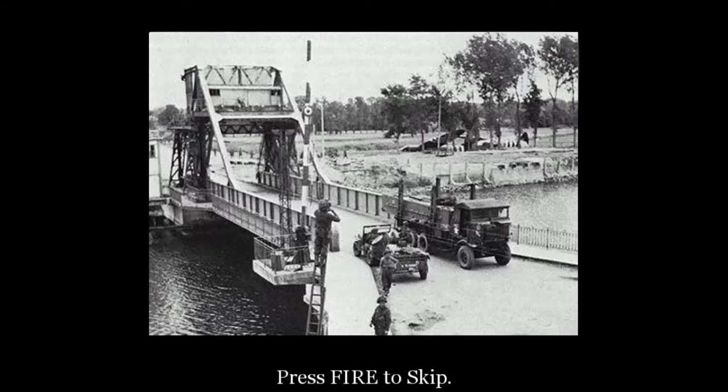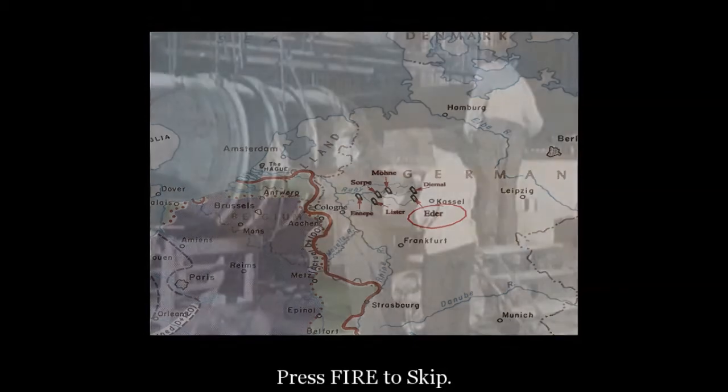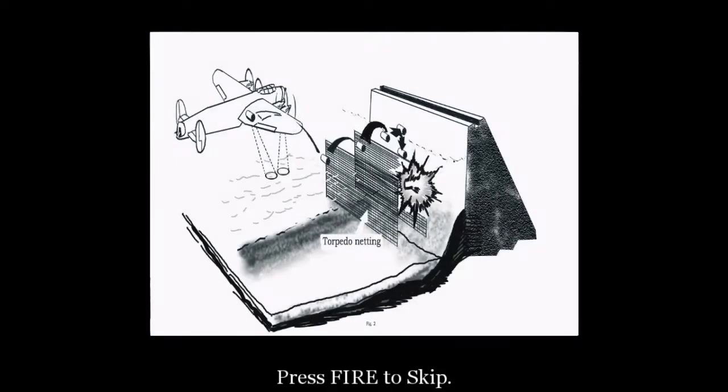Now let's get down to business. These are the locations of the major hydroelectric dams in the Ruhr industrial region of Germany. Their main purpose is to provide electrical power to the factories and cities throughout the area. Last year, a clever fellow by the name of Dr. Barnes-Wallis created an odd sort of bomb specially designed to breach these dams. Using these bombs, the Dam Busters from 617 Squadron successfully breached the Möhne and Eder dams.